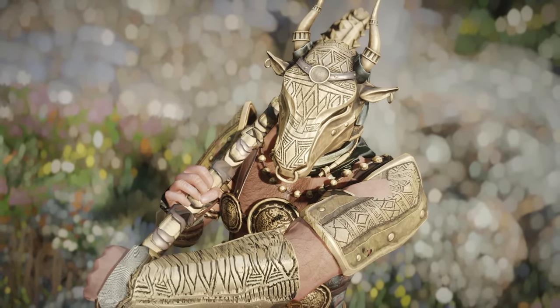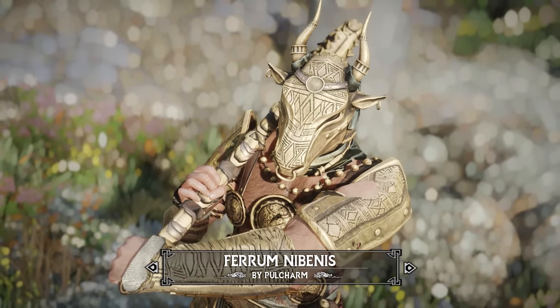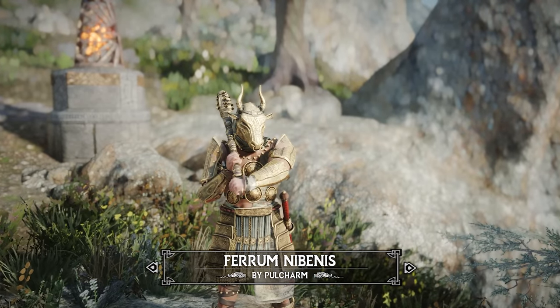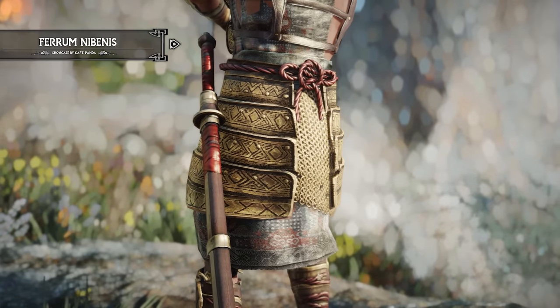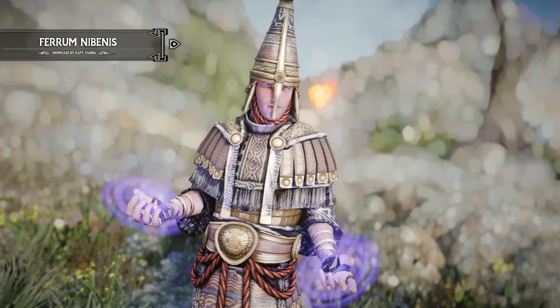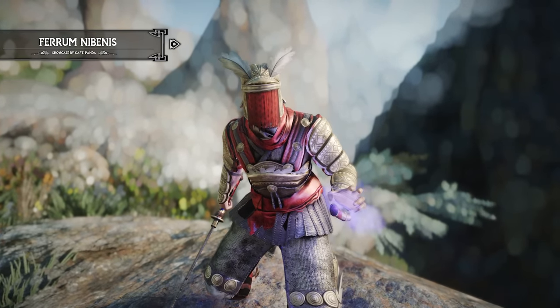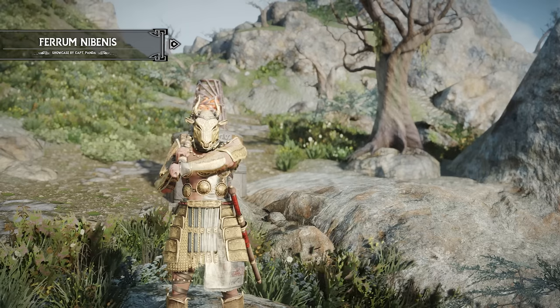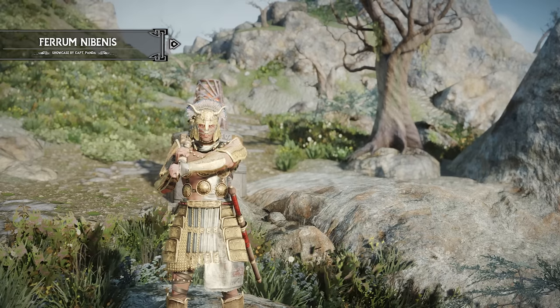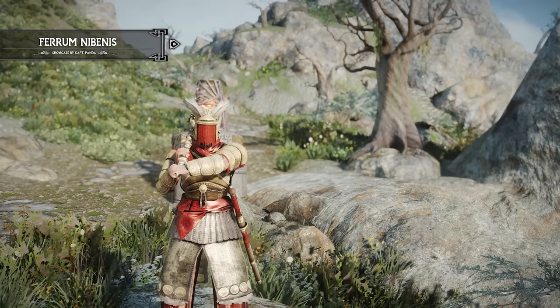Another recently released Skyrim mod I want to share is Ferrum Nibenis by Pulcharm. This is an armor mod that adds 3 new Imperial-themed armor sets and 2 new weapons to the world of Skyrim. The armor looks absolutely stunning and it actually reminds me of Egyptian-themed armors. If you're someone who loves adding endless amounts of armors to a mod list, then this one is a no-brainer to have.